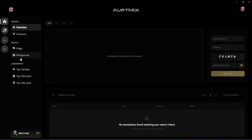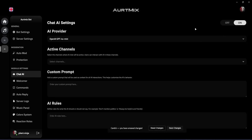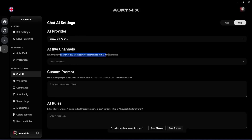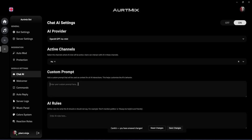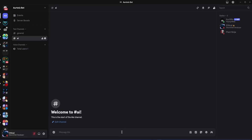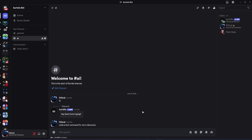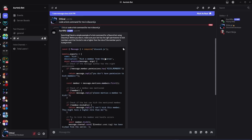Now let's look at the Chat AI feature. Enable it, choose an AI model — I'll keep it on GPT-4 — and select the channel where you want the AI to work. You can add a custom prompt and set rules like 'don't mention politics' or 'always be helpful and friendly'. After saving, the AI responds to messages in that channel. I asked it to code a kick command in discord.js and it produced the whole thing in seconds. It's a free AI inside your Discord server.